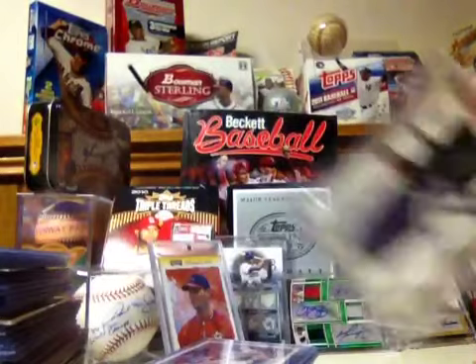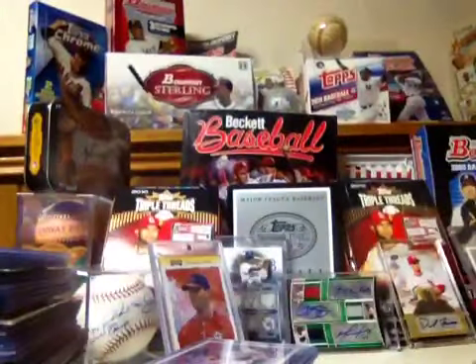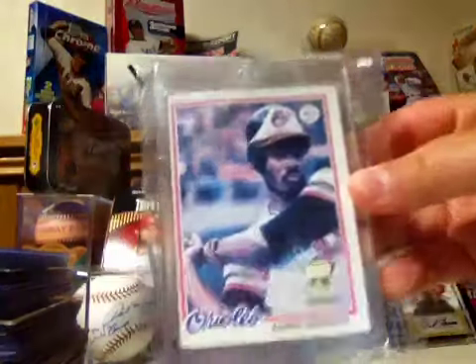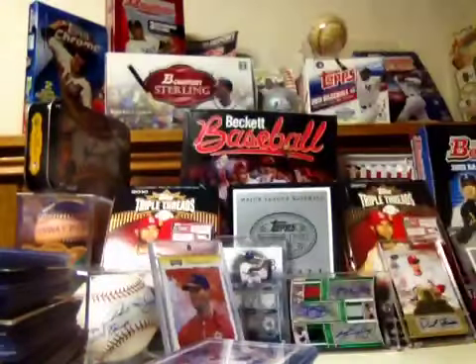Then I got this — this is Josh Hamilton, numbered out of 200, prospect card, back when he was on the Rays. That's actually one that has his number. Then I got Eddie Murray, really nice condition, Hall of Fame rookie card. Really nice.